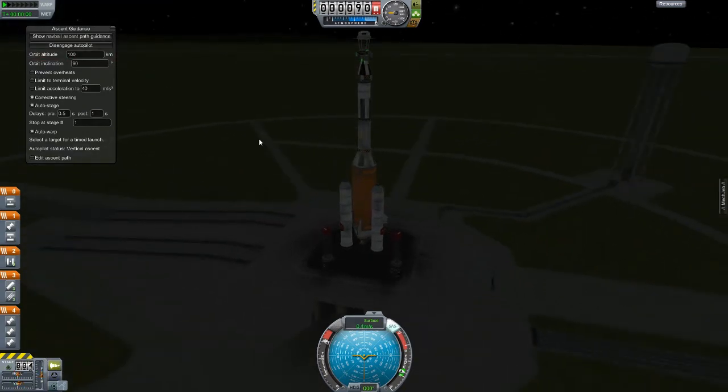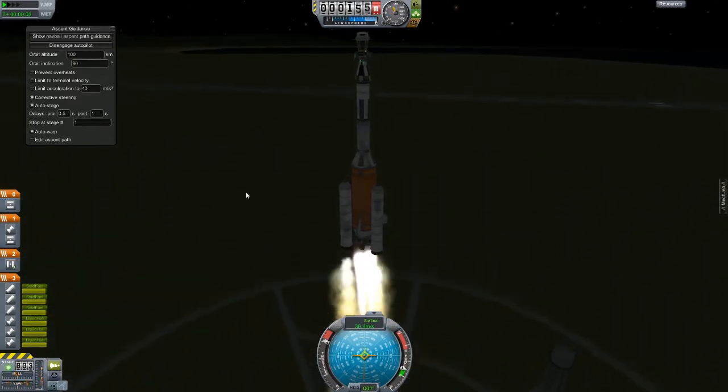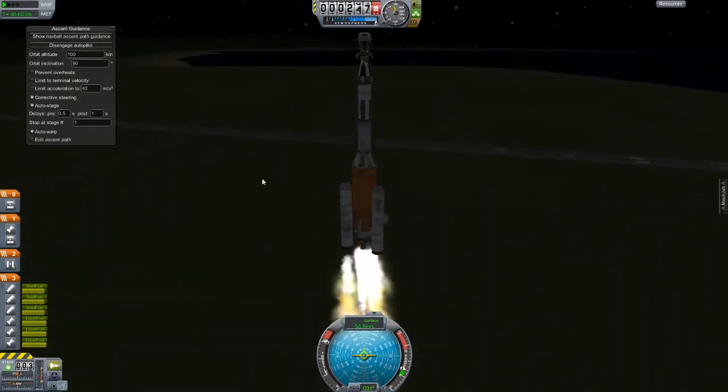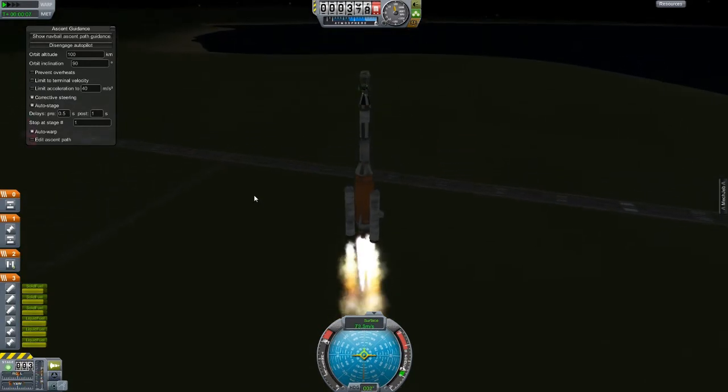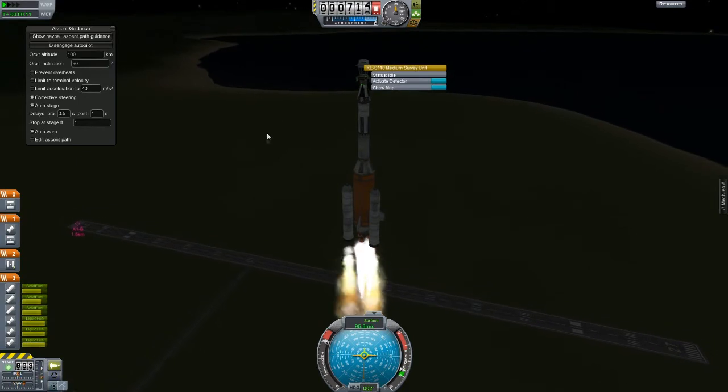I should have probably gotten rid of that plane on the runway, but it doesn't matter. Throttles up, everything looks good, main engine start — and we are off on our merry little way. A little bit wobbly, but what are you gonna do. I actually do have to activate the detector, okay.